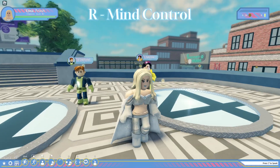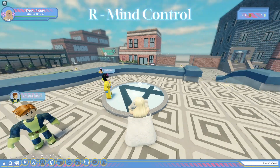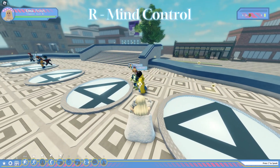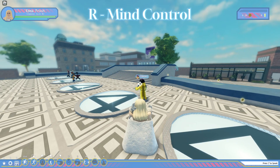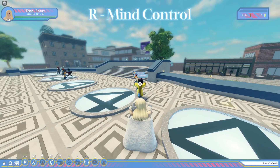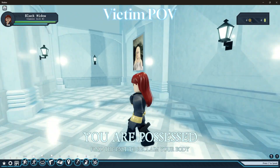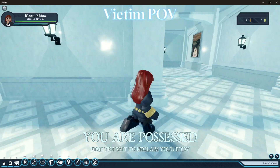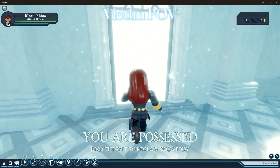Her next ability is mind control. By holding R, she takes control of the player, moving them wherever her cursor is. While she's doing this, she can click to make them do their combat moves and attack other players. This is what it looks like when you are being mentally controlled by Emma — you have to go to this white door to escape her mind control.